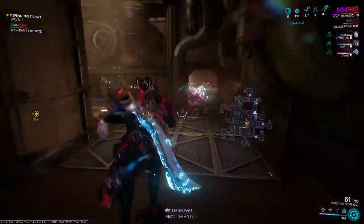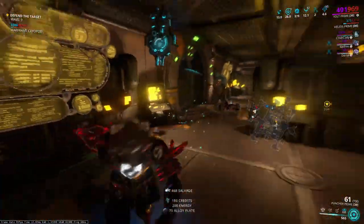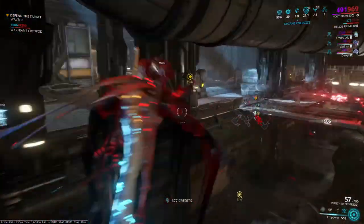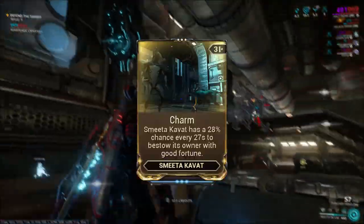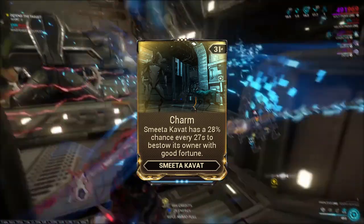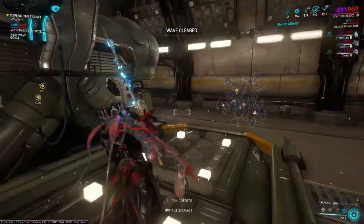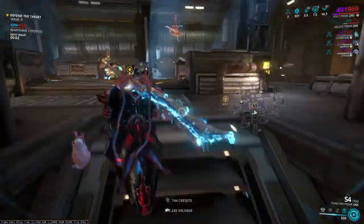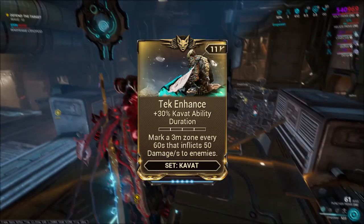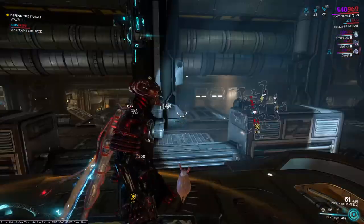In addition, if you are leveling melee weapons, it is worth using Naraman Operator's ability, whose main skill gives 45% more experience to melee weapons. And at the end of this list we have Smeeta Kavat. Its skill called Charm multiplies the experience you gain by 2. This effect can occur every 27 seconds and lasts for 2 minutes, so there is a chance that this skill will overlap more than once. Duration of the Charm can be increased with the Tech Enhance mod up to 155 seconds.